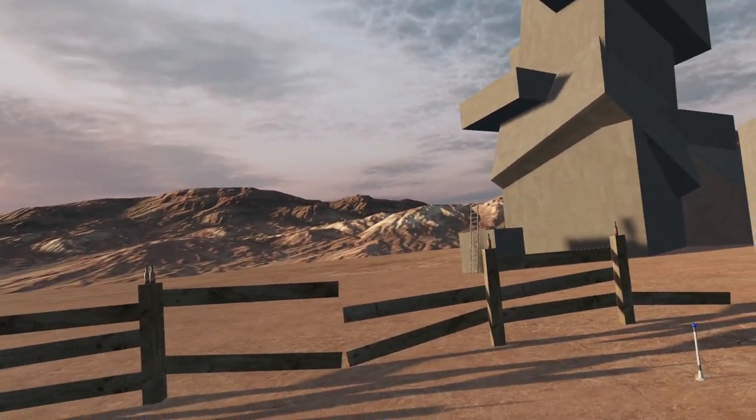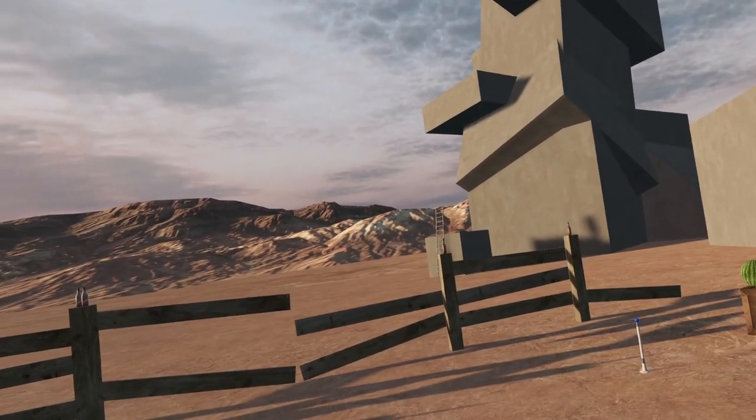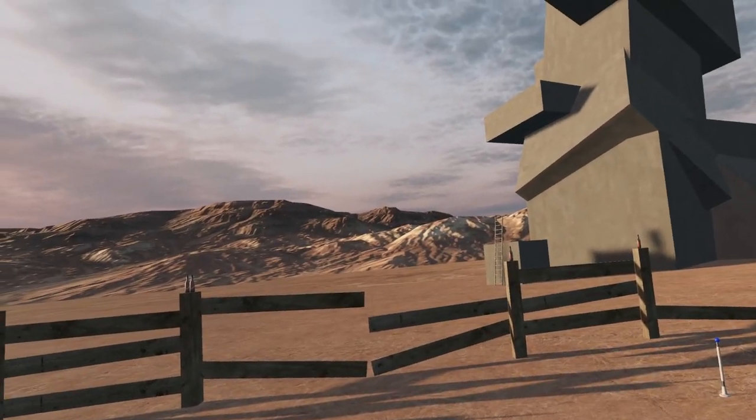Greetings! Welcome to the devlog for update 99 alpha 4 of Hot Dogs, Horseshoes, and Hand Grenades. We're going to start off as always with a quick sound check — make sure your speakers aren't up too high.